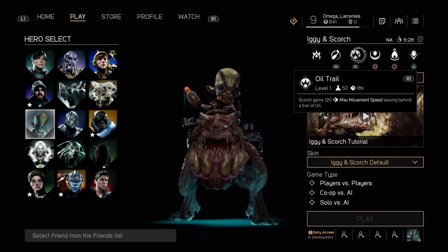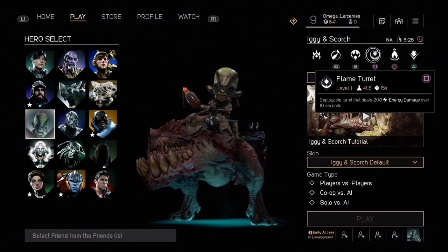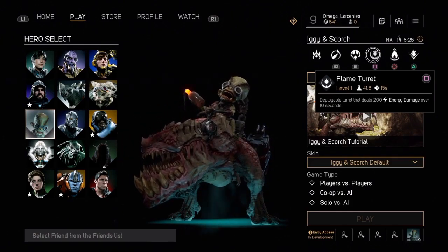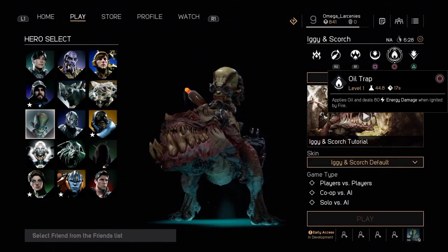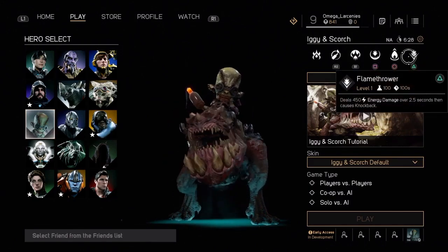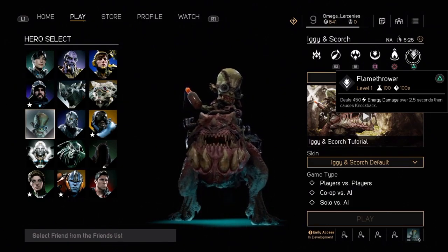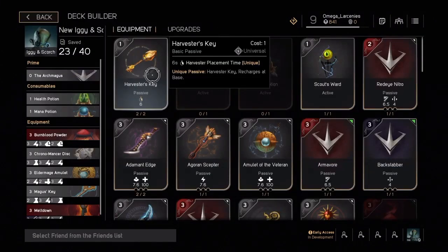His primary — his bread and butter — is his flame torrents. These are your offense, your defense, and your distraction. When you max this out, you get three of them; at level one you only get one. These melt people's health away. His circle move is oil trap, a grenade-like move that leaves a spread of oil which you can set ablaze with your main attack. And his ultimate — when he wants to watch the world burn — is flamethrower: 450 damage over 2.5 seconds with a little knockback.